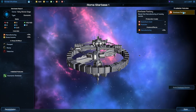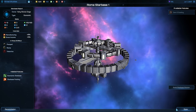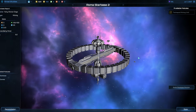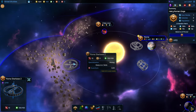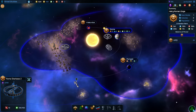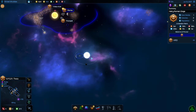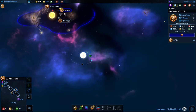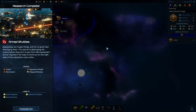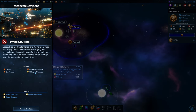Saying we can upgrade this here — I must not have clicked the button or something. Let's go ahead and do that. Now we got two probes moving around, and we did reveal another system that has nothing in it unfortunately. So it feels like we're having real bad luck with our starting position, at least compared to my last playthrough.